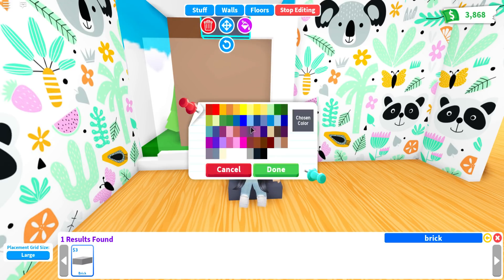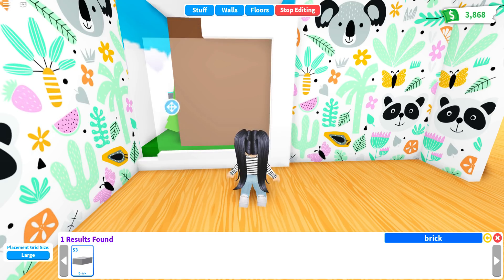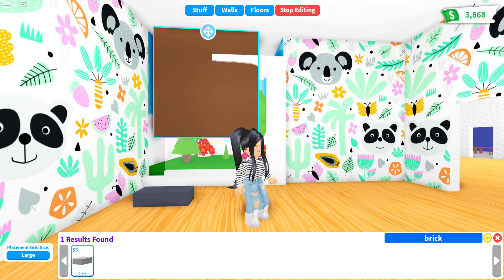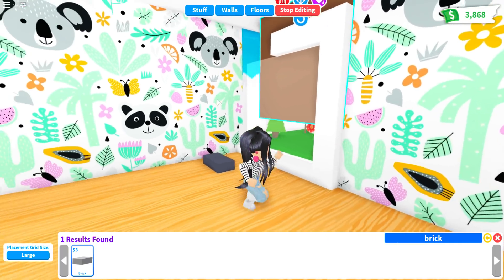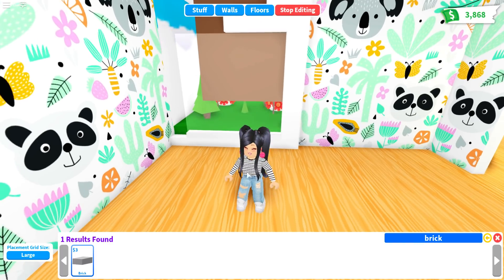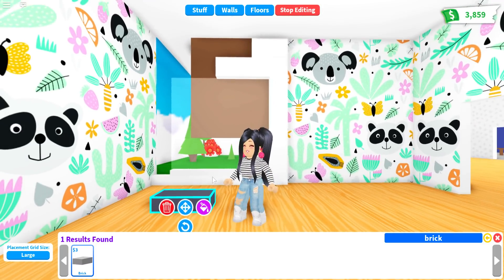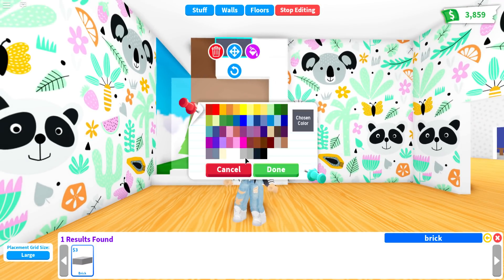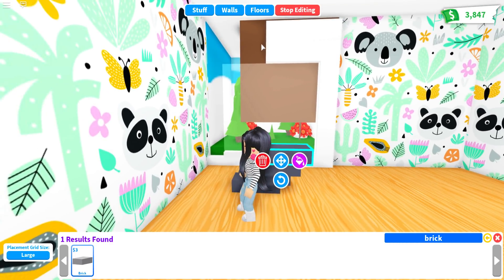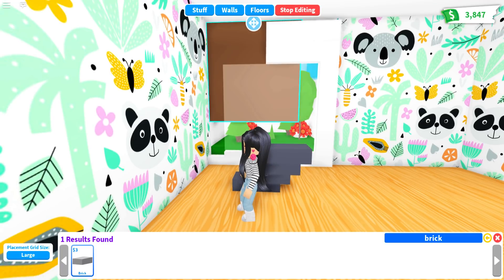Now you're just going to want to completely fill in all around your windows — the walls and also the ceiling. Just pull the barrier all around. There is a little lip at the very top, but you'll see how I go back and fill that in at the very end. This is actually really easy and I would really love to see Adopt Me add windows where you can see people running around kind of like Bloxburg trying to break into your home if you have your doors locked.